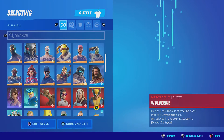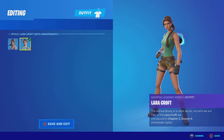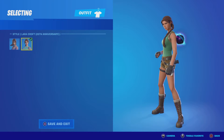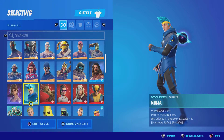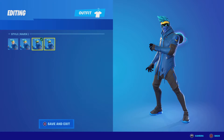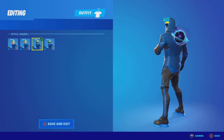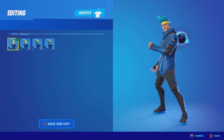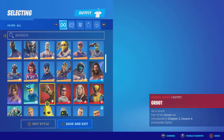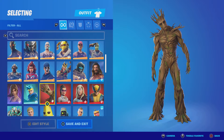Aquaman — for a free skin this was actually pretty good. Lara Croft — I have two styles, nothing crazy but it's pretty good. Ninja — oh my gosh, it's Ninja! His skin is beautiful, but nothing crazy.